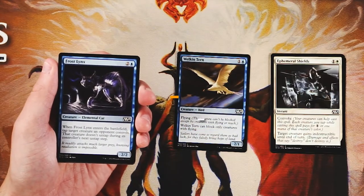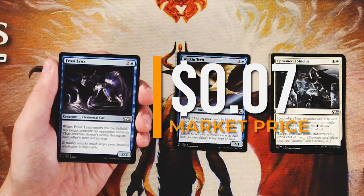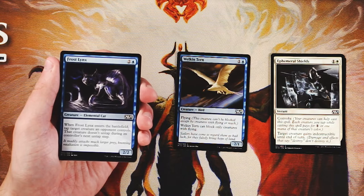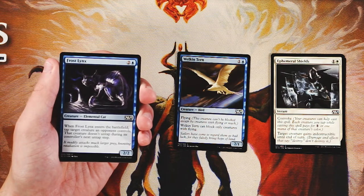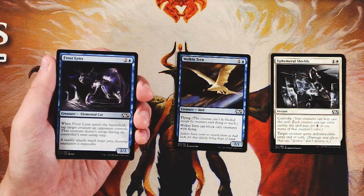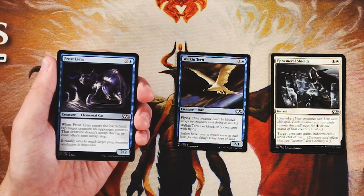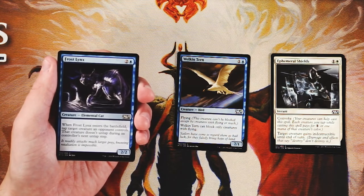Good card — Frost Lynx is a 2/2 for two and a blue. When it enters the battlefield, tap target creature an opponent controls, and that creature does not untap during its controller's next untap step. Let's break this down: it is a 2/2 for three, a little understated, however that tap-down ability is so strong, especially in a core set where the power level isn't super high, meaning their threats tend to be more isolated.